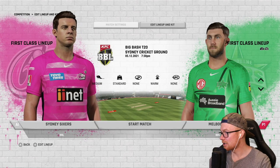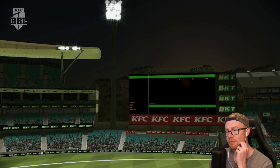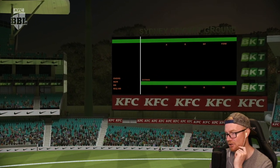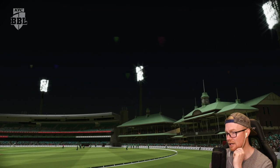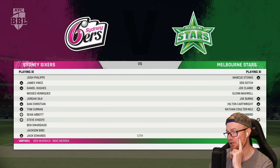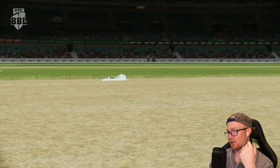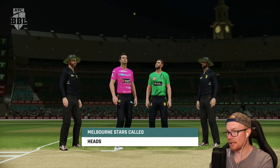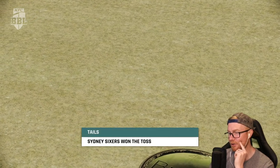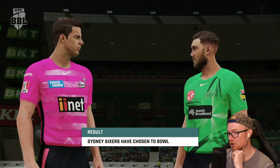Let's get amongst it and try and get the Stars their first ever BBL title. We start off the campaign against the Sixers. Welcome to the SCG, looking magnificent. Really disappointed there's no bat flip - I'm playing this on patch 06 for the PS5, so I was hoping that would be patched in. There's a new one coming out tomorrow which might fix that. Down to the toss - the Sixers have chosen to bowl, so we'll be batting first.